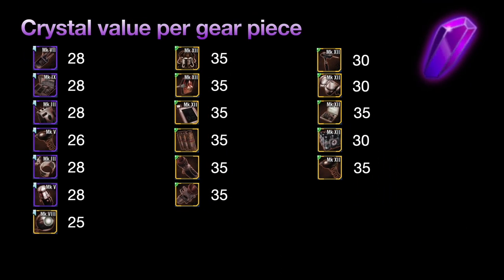To really understand the value, we need to know the crystal value per item. If you go to the weekly shipments and do some quick math, this is what you pay per gear item: a Carbonite is 28 crystals per item, a Chiro-Tech is 28 crystals per item, and the golden eyeballs and stun guns are the only things worth under 30 crystals.